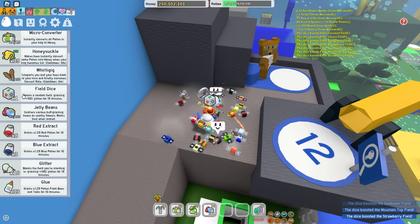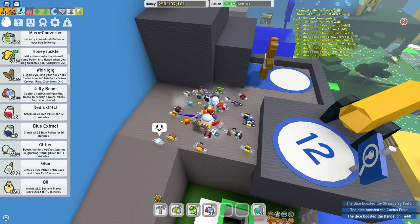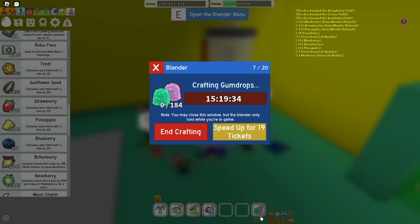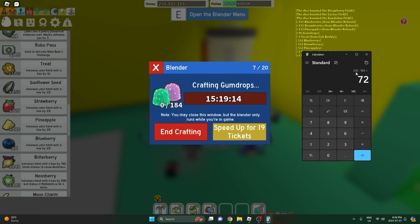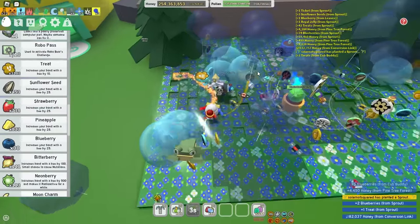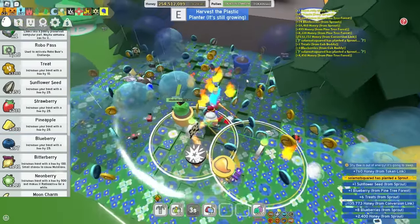These field dice don't work. Wait - I should get gummy bee! I have 2,244 gumdrops and only need 256 more. After I craft 184 gumdrops, I only need 72 more. All I need is 216 more blueberries from these nine sprouts and I can craft all the gumdrops. I can speed it up with tickets and get the gummy bee - these sprouts are breaking instantly!